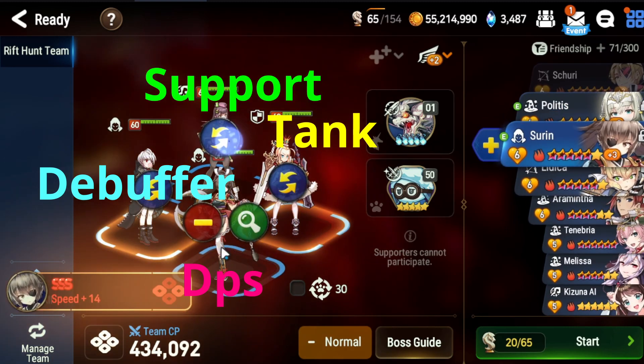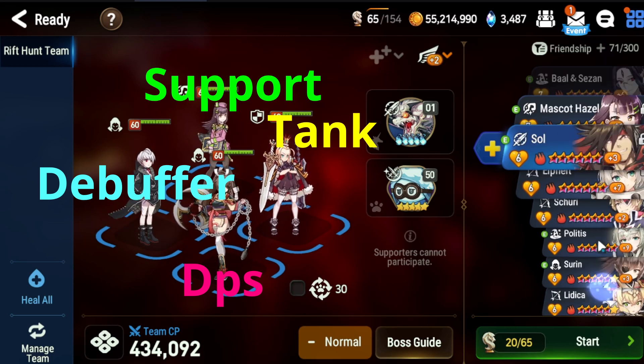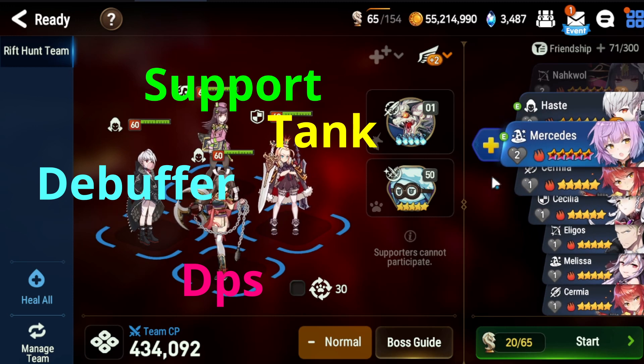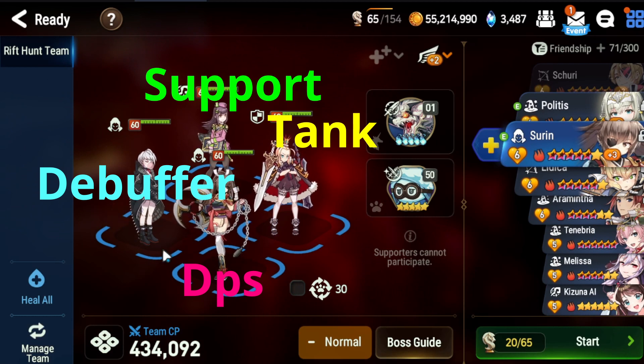You need a support — these positions don't really matter much, you can switch them around. Think of the top part as your support position: you need a healer and a damage buffer. At the bottom you need your DPS. It's also good for your damage dealer to have some debuff in their kit. If they don't have a debuff, like Semia, you'll be solely dependent on your Haste or whoever is your debuffer. Surin also doubles up as a debuffer because she has almost as many bleeds as Haste.